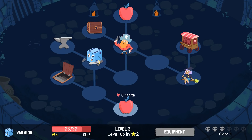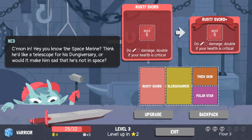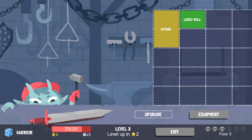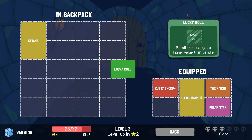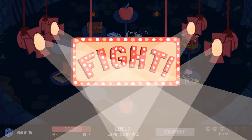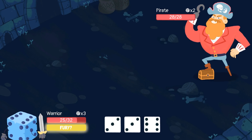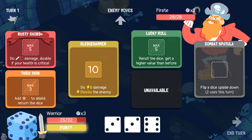One more fight before we level up again. We've got that apple — do we eat it now or save it? Let's talk about upgrading equipment. I can make my Rusty Sword small, and in my backpack I do have the Lucky Roll. I think I'm going to do that — let's go ahead and make the Rusty Sword small, and then I can equip all of this stuff. I think I'm going to save the apple — I think we can get through this fight. I've got my Fury on the ready. I'm going to save my Fury for the Polar Star.